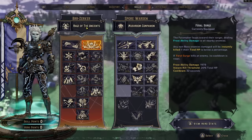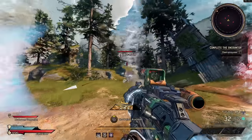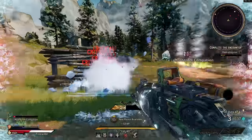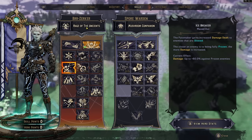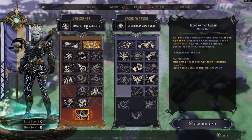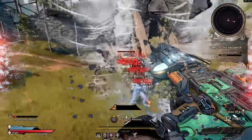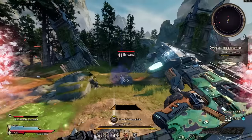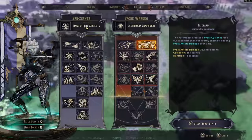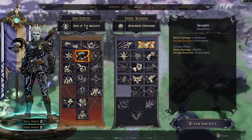The Berserker also has Feral Surge, a leaping attack with an insta-kill threshold. One strong way to play Berserker at range is with a class mod that has points into Icebreaker, giving up to 60% increased damage against frozen enemies for all damage sources plus frost efficiency and movement speed. You can also use Blood of the Fallen — on kill, increase action skill cooldown and add duration if a skill is active — and pair it with the Spore Warden's Blizzard to constantly freeze enemies with a tornado for AoE control.